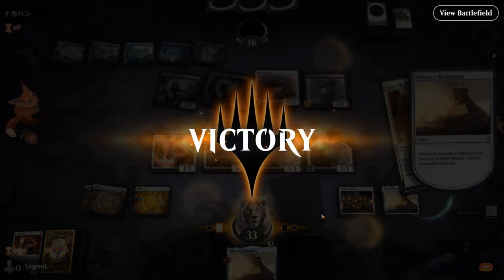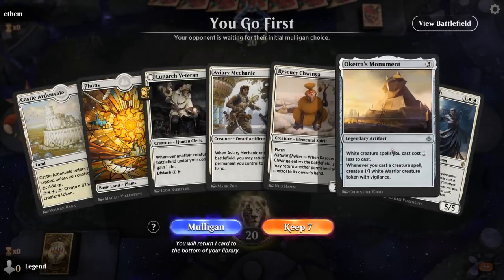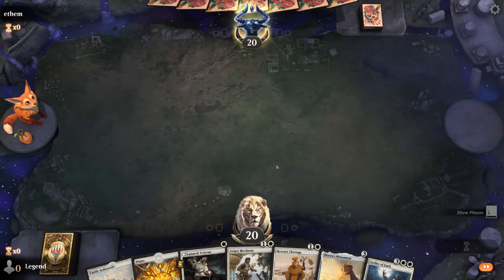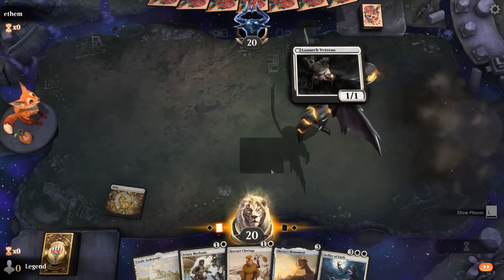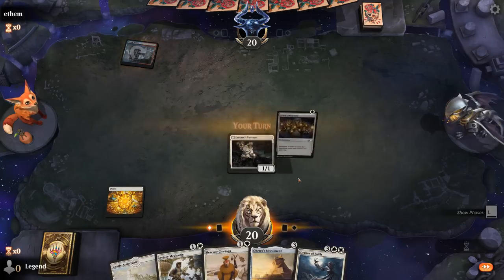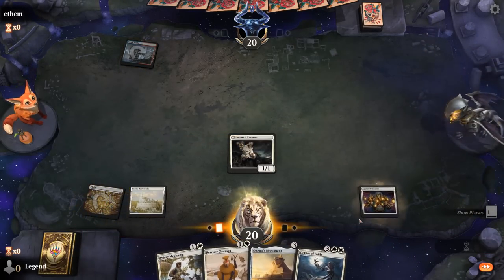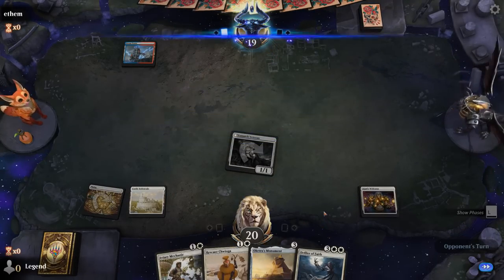We're on the play with a very promising hand — we've got all the pieces, just need a couple of lands. Turn 1 Veteran, turn 2 probably not going to do much. But we need both Mechanic and Chwinga to set up the infinite combo, so for now we'll play a Welcome. If we can draw lands for the rest of the game, we could actually combo off on turn 4. Invasion of the Giants — opponent is on a blue-red Giant tribal deck. We might have to watch out for some Sweepers, like Battle of Frost and Fire which could exile our Veteran.